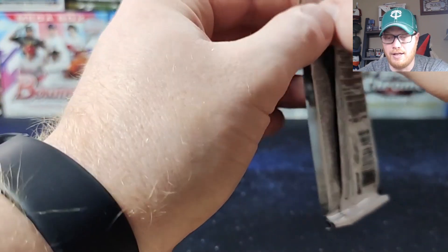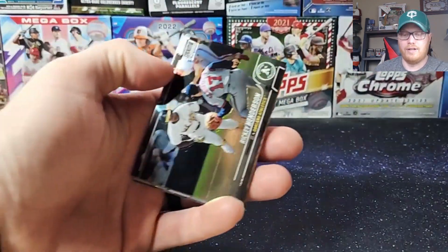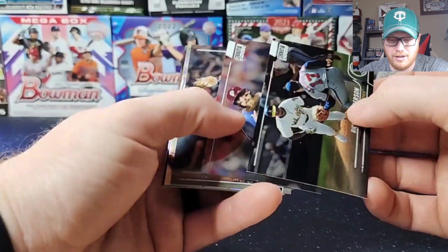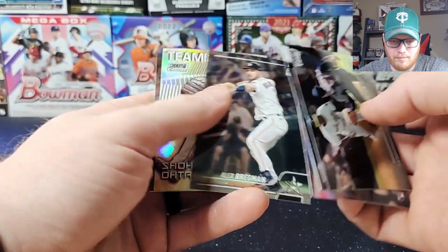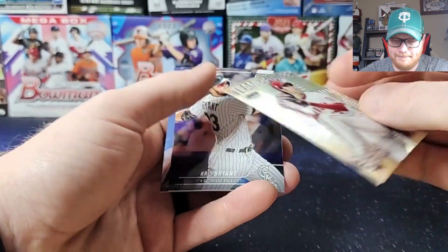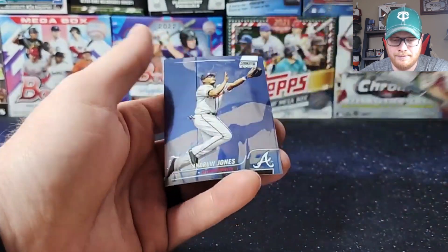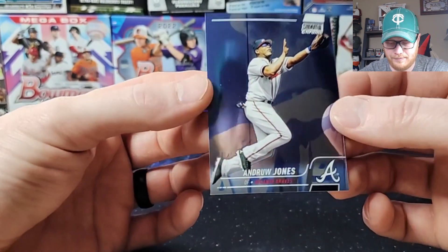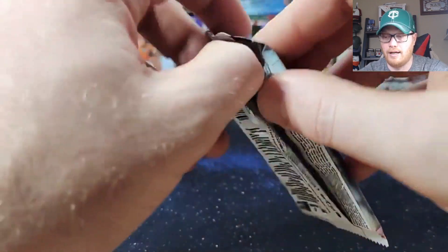I didn't look at the auto checklist either. Hopefully it's not gigantic, but usually with Stadium Club there's quite a few. Brandon Marsh — I feel like he's been a rookie now for about six years. Bregman, Team of the Future insert, Ohtani. And that's not like a special refractor anymore; they just all have that refractor look. Andrew Jones — sun's coming up, he's going to be a big player. He's like 18 right now, a lot of hype around him.